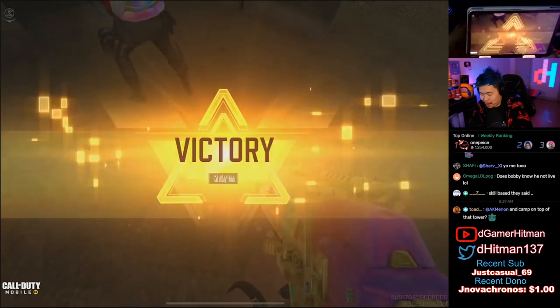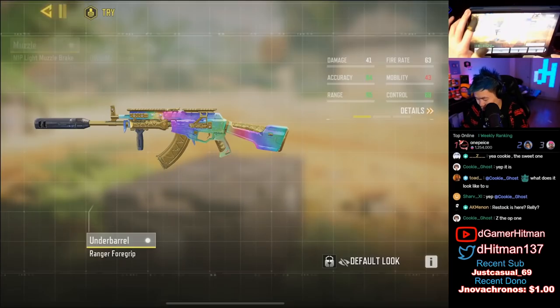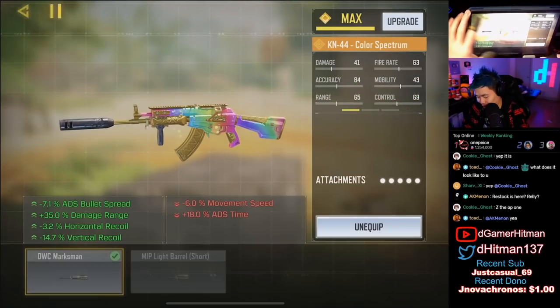Oh we won! I could have got a 50-man. That was insane. I call it the nobility build, but I think that's also the highest accuracy — 84% accuracy, that's why you beam people. You run the granulated, you run the Ranger 4 grip, you run the Strike stock, you run the Marksman barrel, you run the MIP light muzzle brake — it's the max ADS spread accuracy build, and that is why it beamed. Like, share, and subscribe — let me know in the comments what you guys think about this build. I was beaming people from a mile away — see you guys next time!